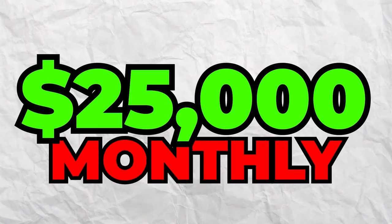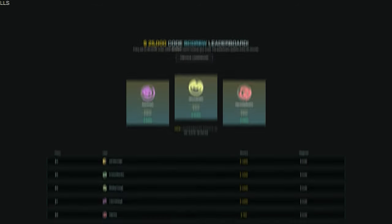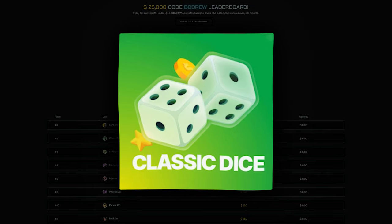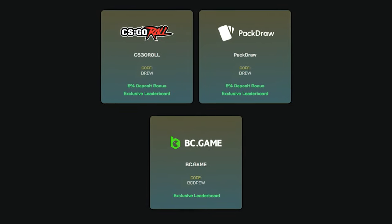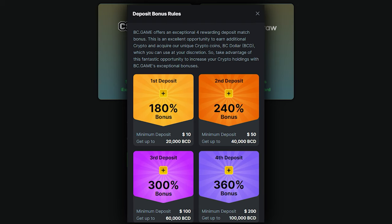Really quick, I gotta mention how you can win a share of $25,000 every single month under my code on BC Game. If you go to DrewRewards.com, you can see the leaderboard where the top 12 or 13 winners under my code get a split of $25,000 — the top guy gets ten thousand dollars. You cannot just use this system with dice though, because it's not completely fair to regular slot players. Sign up under my code and you also get access to deposit bonuses up to 300%. That's all I wanted to mention — enjoy the rest of the video.